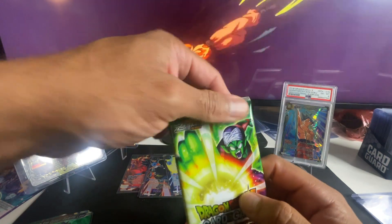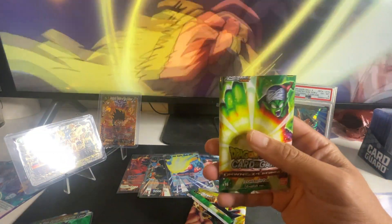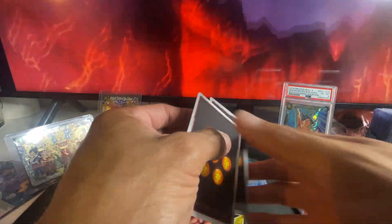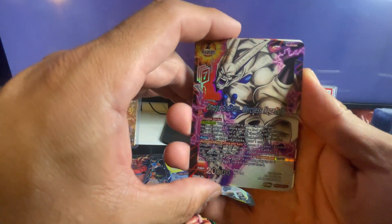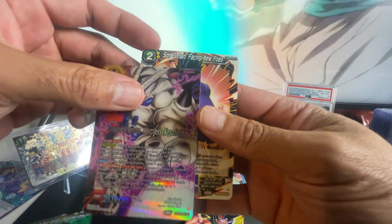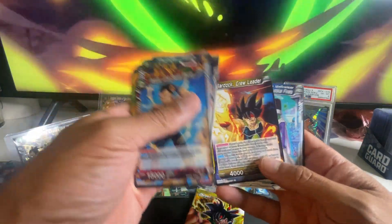Now we got the Piccolo package — two packages left. Can we hope for something really good? Let's go. We get an uncommon Omega Shenron, Merciless Negativity, and Son Gohan Facing Infos. Got both of them already — just a regular non-foil card. I'll show you the rest of the packet so you know I'm not missing anything.